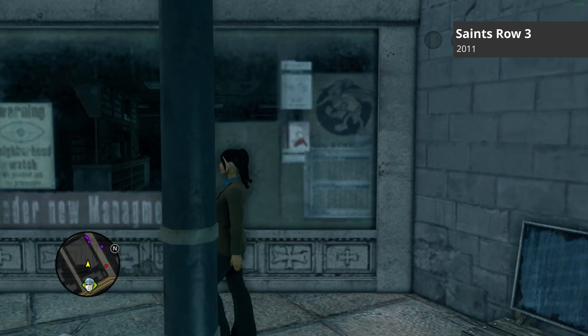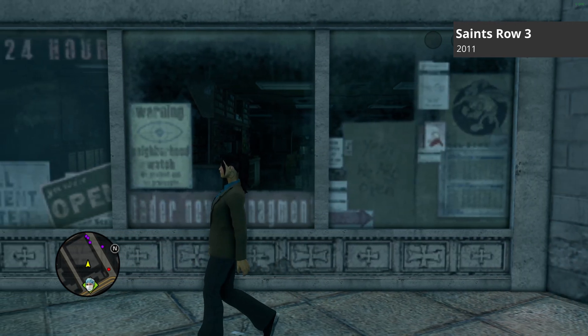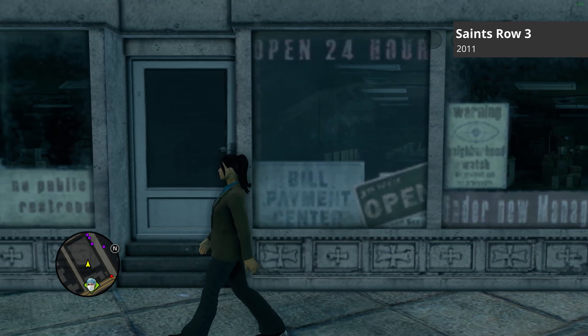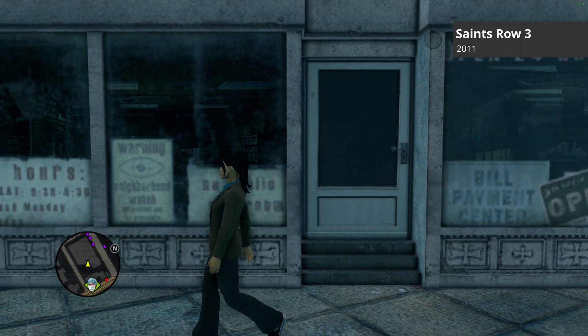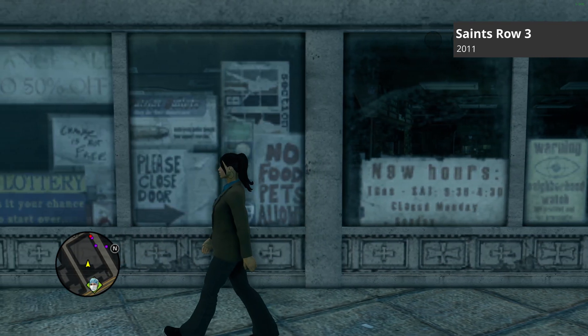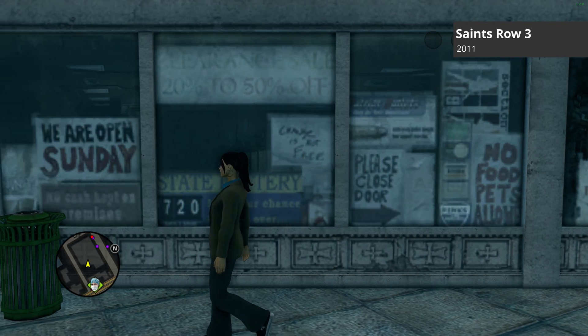It is hard to tell when this technique was first used in a video game. The earliest documented use that I was able to find was in the 2011 game Saints Row the 3rd, and it appears that, like many effects, this way of cheaply rendering the insides of buildings was used in movies before making it to games.